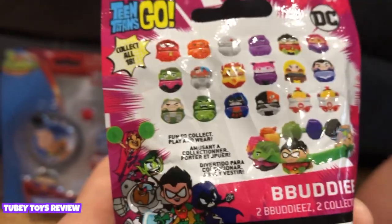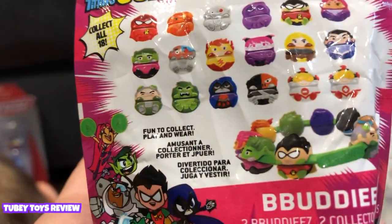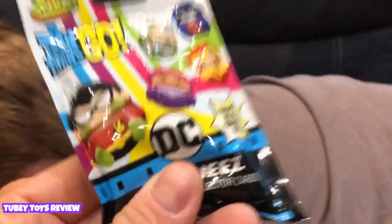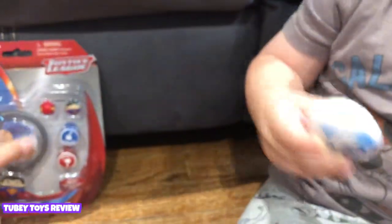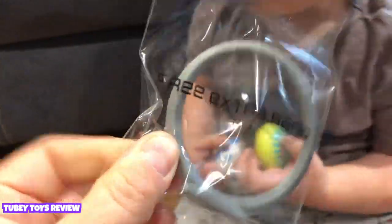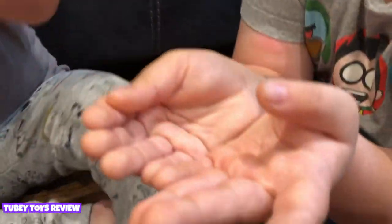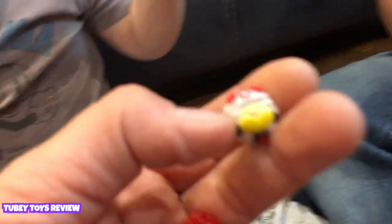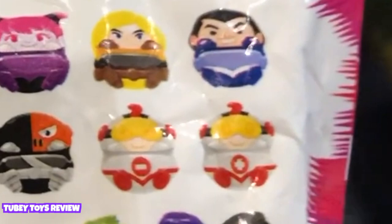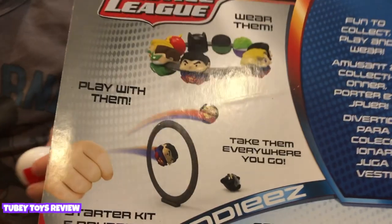There are 18 to collect. You can get Robin, Beast Boy — except for Bumblebee, she's a new one not in there yet — but you get Cyborg and all these really cool little clips that you clip onto bracelets. I'm gonna close my eyes and reach out my hand — I got Mocks! And I got Edition One. What did you get? It's Robin — oh, you got the Red Robin!